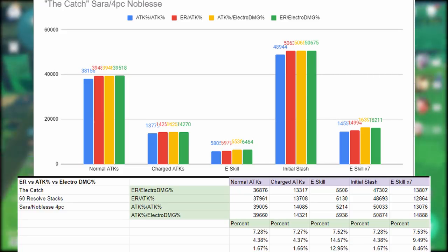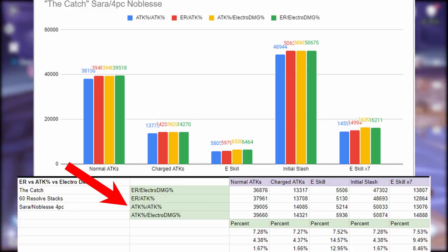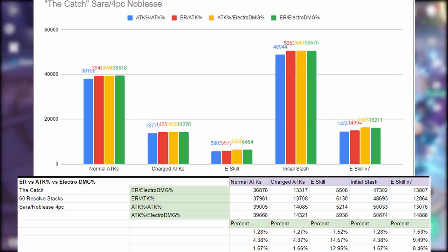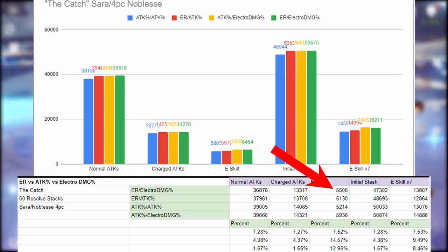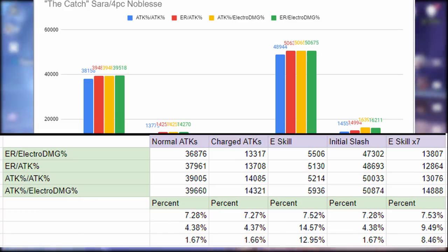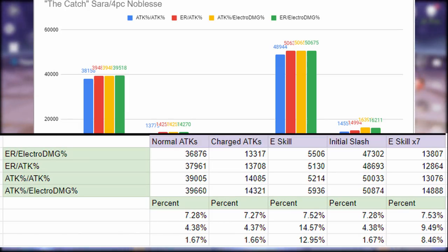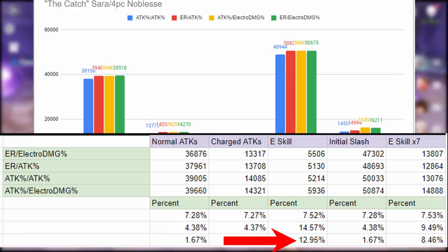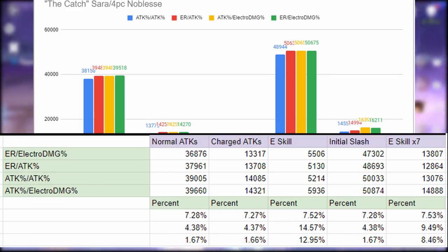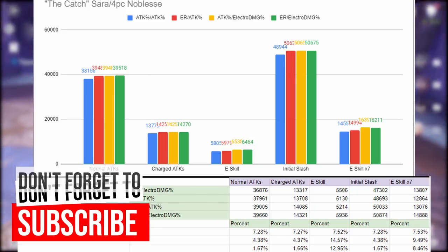Taking Bennett out and just using Sara and the Noblesse four-piece, double attack percent is no longer the lowest — the energy recharge combinations are. Energy recharge and electro damage bonus does have the second highest E skill damage, but its normal attacks, charge attacks, and initial slash elemental burst damage has a difference of about 7%. The difference between double attack percent and attack percent with electro damage bonus is about 1% on elemental burst damage, but the E skill sees a very significant difference — double attack percent has a 13% damage disadvantage, and with 7 procs that's about 8.46%. The clear winner here is attack percent and electro damage bonus.